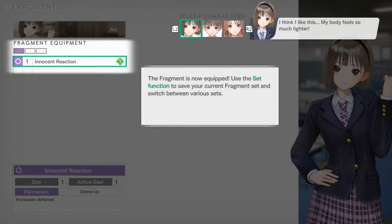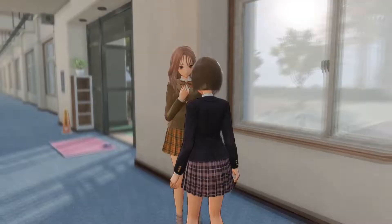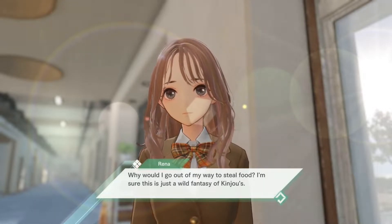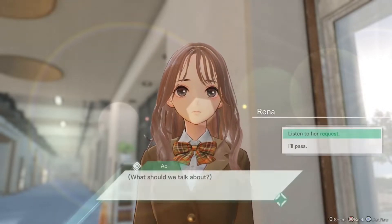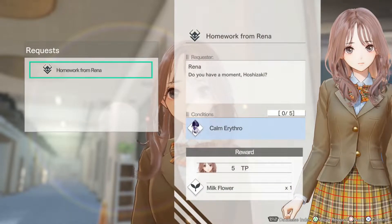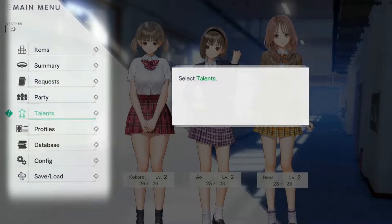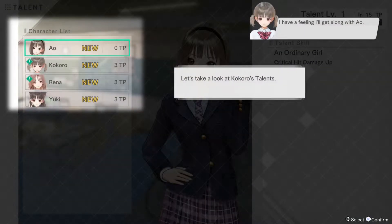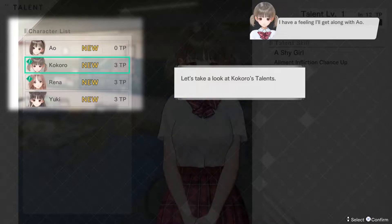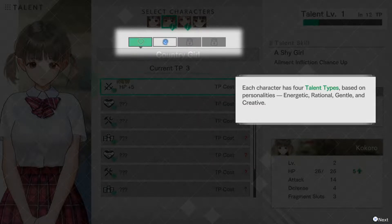As you play through the game, the girls at the school will often have a request for you to take on. These function like optional side quests and can have you doing simple things like gathering materials, killing a certain amount of monsters, or building specific structures. Upon completing these requests, you're usually rewarded with talent points, or TP for short. You can spend these talent points on various permanent ability upgrades for each character, which can be things like extra defense, quicker XP gains, or new skills to use in battle. Each girl has four types of talent upgrades, allowing you to push them towards a specific role, like DPS or Healer.